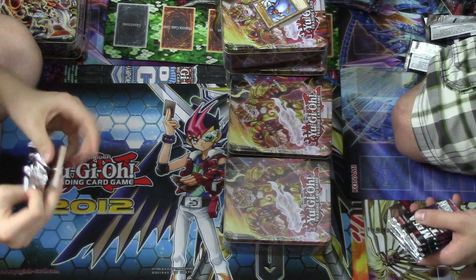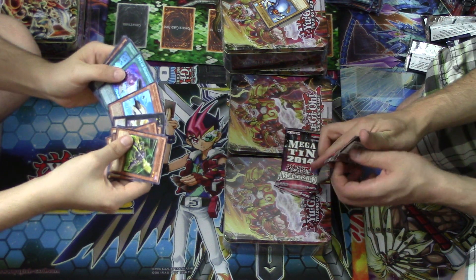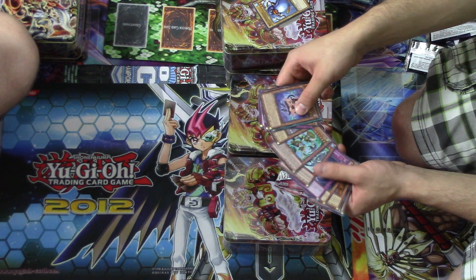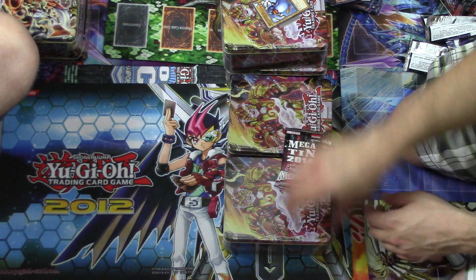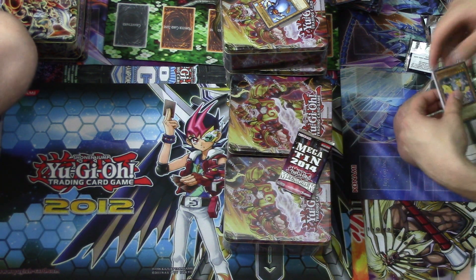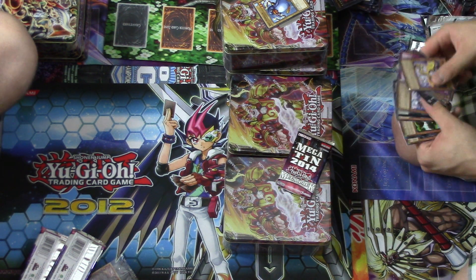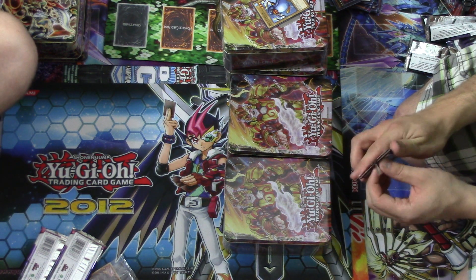Lots of good commons in this set too — you can have lots of commons now. Arrow Beast, Pot, and Mountain Stillman. You can't open plastic — power is weakening. Oh, another Dracosack! Wow — two Dracosacks now. Seems like Dracosack is super short-printed, but who knows?